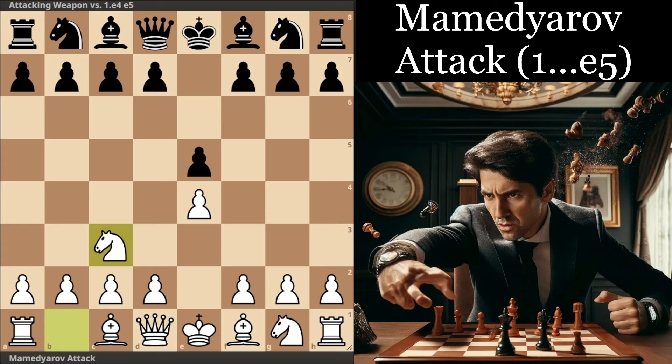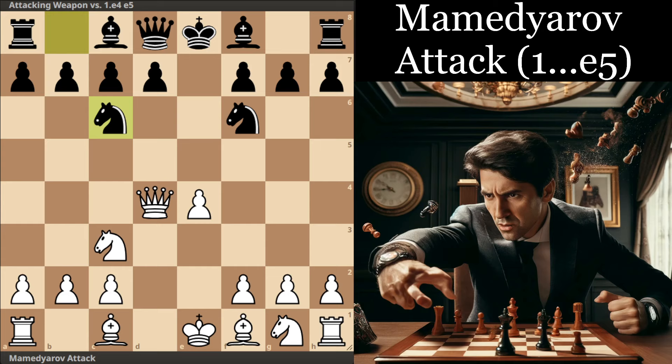This move order doesn't make it a complete repertoire, because they could play Knight c6 and avoid d4. But then some other options like Bishop c4 and g3 do gain a little bit in strength, and that's something you may like to explore in your own time. If you are enjoying this video so far, do make sure to hit the thumbs up button and also consider subscribing.